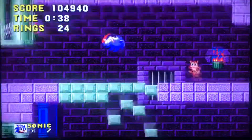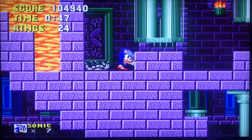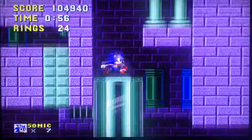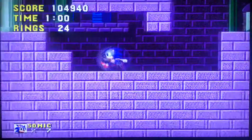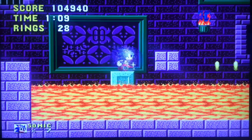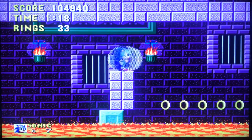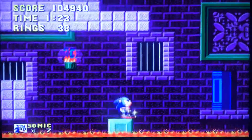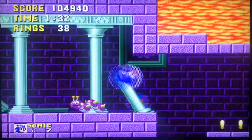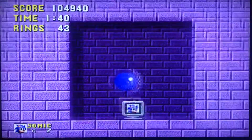Don't stand on those things too long because they'll collapse — you also need them to run across. There's a shield back here. Hit the switch and go down here. I've seen ROM hacks where people play as Tails or Knuckles, and in Marble Zone they just fly or climb the wall to the top and run straight to the boss — pretty cool. This section requires timing; if you don't time it right you'll have to redo stuff you already did. That happened to me the first few times I played this, maybe like five or six years ago.